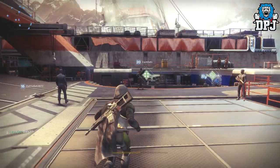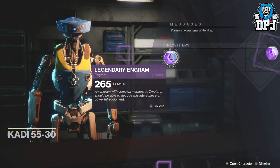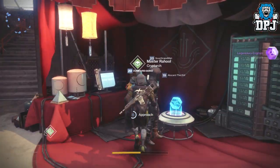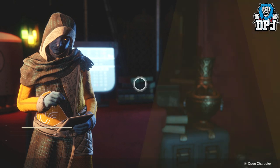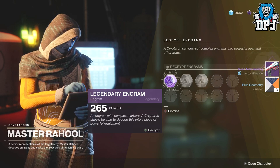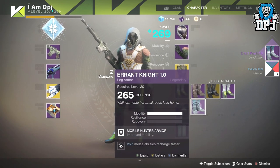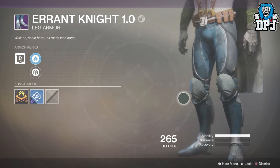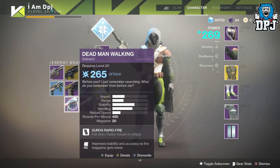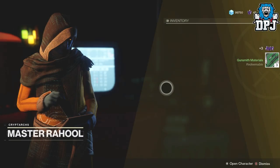I've got two legendaries in my postmaster — I'll open these before we get to the bright engrams. Give me that loot! I'm not sure what level these are at the moment, but these are the more recent ones dropped so they should be around my level. I'm 265. Oh stop giving me that rubbish — I got leg armor, Errant Knight, which I've already got at 270. These are just probably gonna be legendary shards. Nothing great there, nothing great at all. I'm just gonna get rid of these and stack shards for Wednesday — that's what you gotta do.